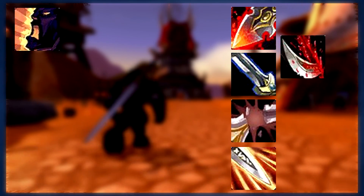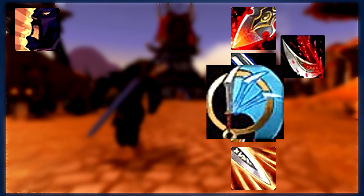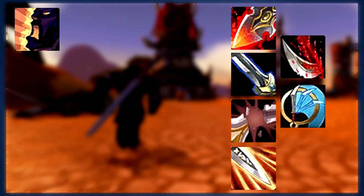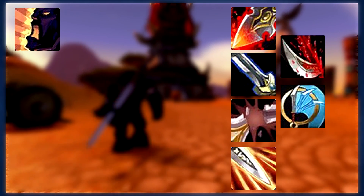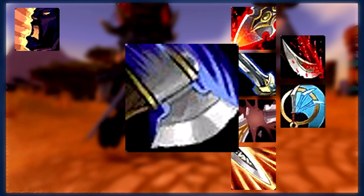At level 36, you can learn Whirlwind, which is a damaging ability that can hit multiple enemies. Use it on cooldown at all times, whether you're fighting one enemy or multiple enemies. At level 40, you can learn to use Plate Armor, and if you've still been following the Arms tree, you should also be able to unlock Mortal Strike. This will become your main attack, which you will want to use on cooldown.